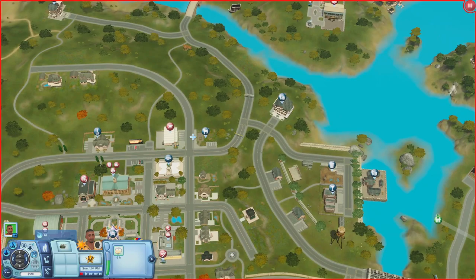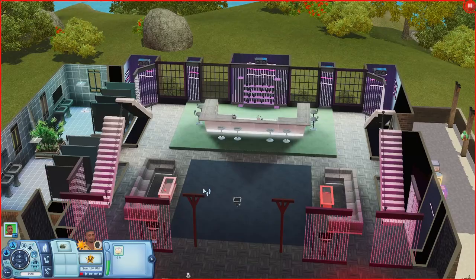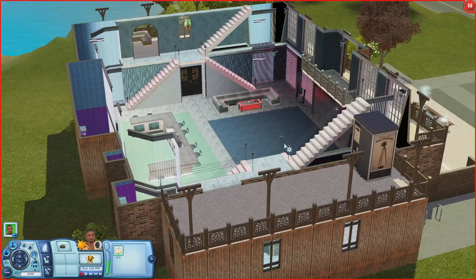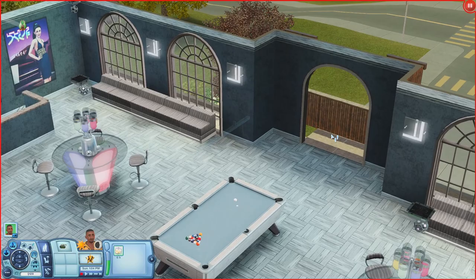Now let's check out the Forgotten Lights, a little dance club. Coming in there are places to sit and a bar. Upstairs there's a little balcony seating area and a photo booth. Going up again there's a pool table, bubble blowing machines, more seating, and access to a small balcony where sims can stand.